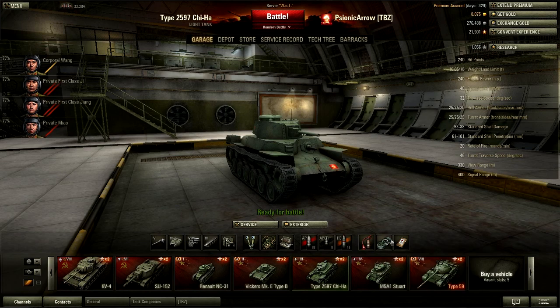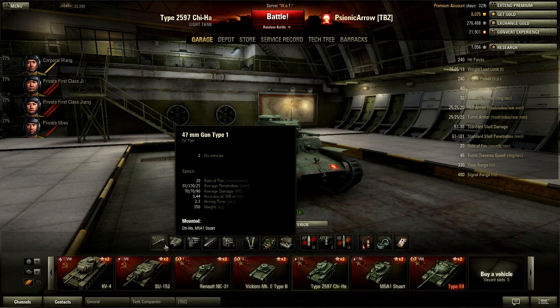I've got a full set of consumables which I only use in dire emergencies — if I know I can survive, otherwise I'm not going to waste 3,000 credits. I'm using 88 rounds of armor piercing and 16 HE. You don't really need premium rounds, but if you're interested, premium rounds give 130mm of penetration with 70 damage — that's about tier 5 to tier 6 tank average penetration.